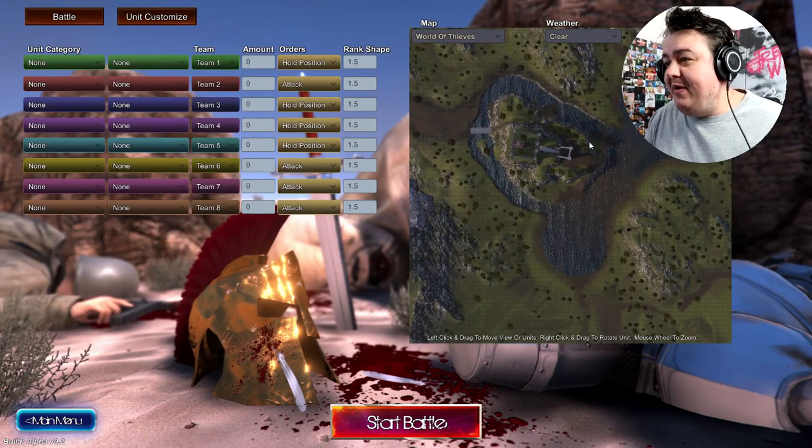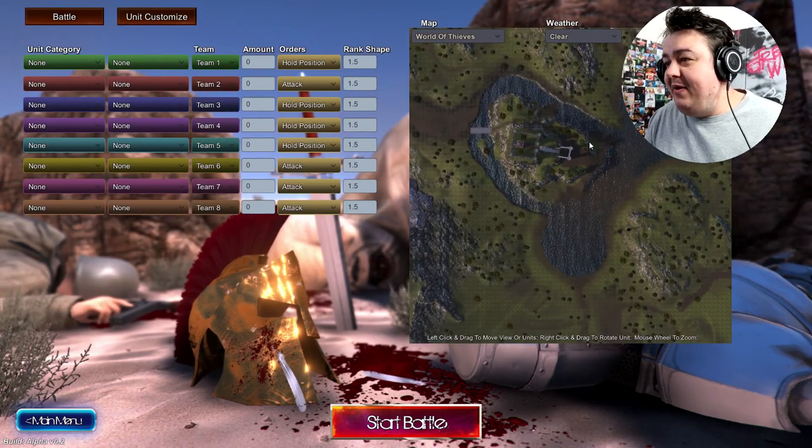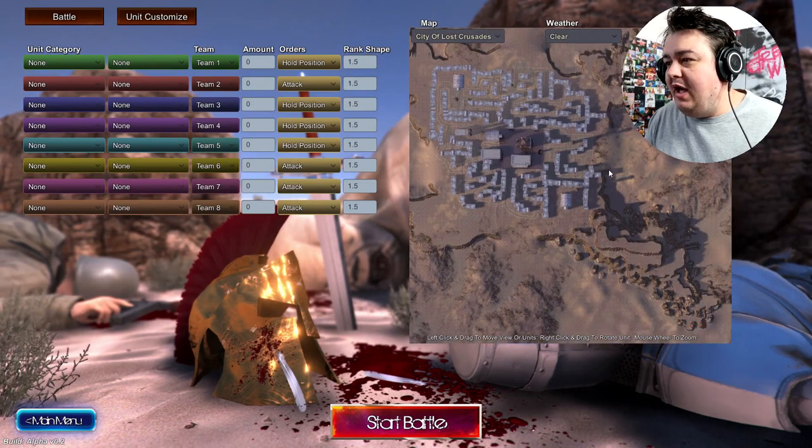I think it's the same as that other game, like Totally Realistic Battle Simulator, or whatever it was called. So basically, you are given a map. See this map? It's epic. I think there's another map as well. Let's have a look at the other. City of Lost Crusade. Ooh, that's pretty cool. That gives us a lot more space.